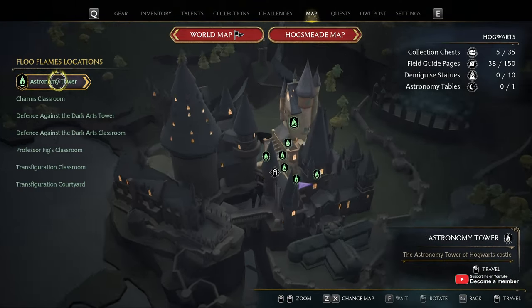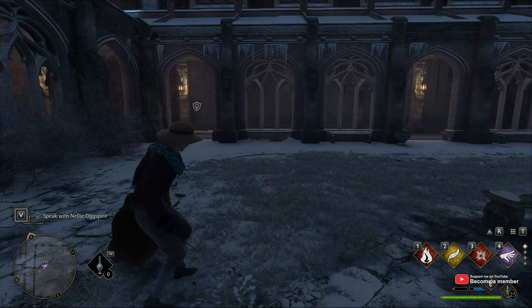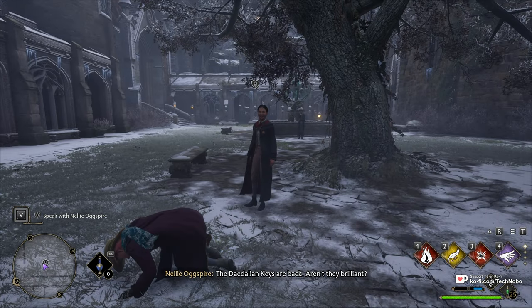For this, we'll need to head to the Astronomy Wing, then the Transfiguration Courtyard to get started. And just outside, speak to Nelly. It's nighttime, so I'll wait for the day and then speak to them.